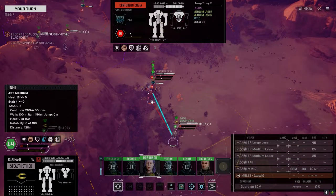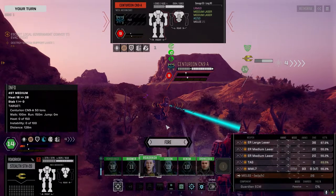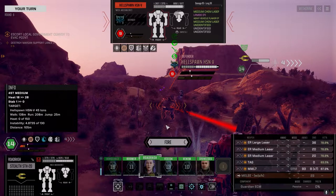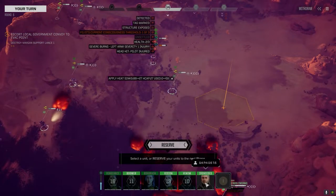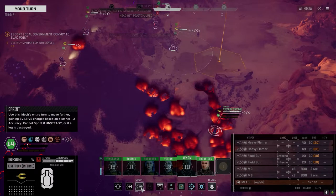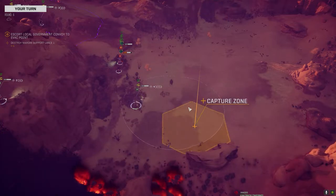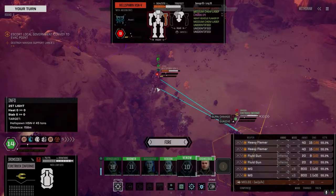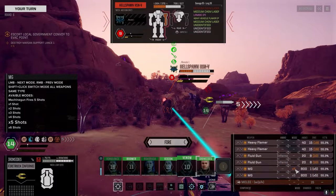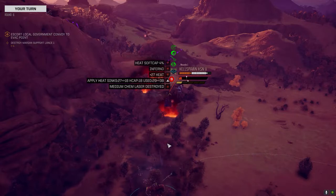We all go before the Hellbringer. This Centurion doesn't have great armor. This guy's got a lot more. Medium chems - what does the Hellbringer have? An AC10? We have a better chance to hit this guy, so let's do it. Pilot injured. We'd better push these guys - oh shit, I went to the capture zone! That's not good. I didn't even think when I clicked. Well, that'll make things interesting. 27 heat - not too bad.